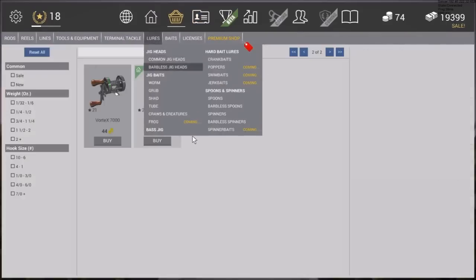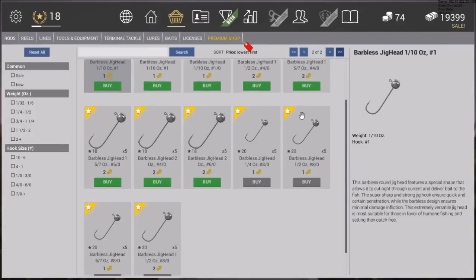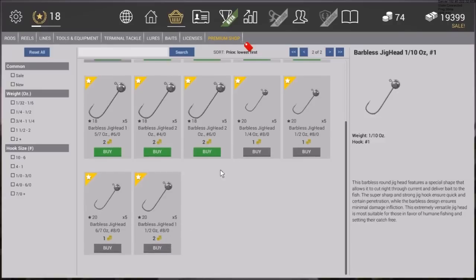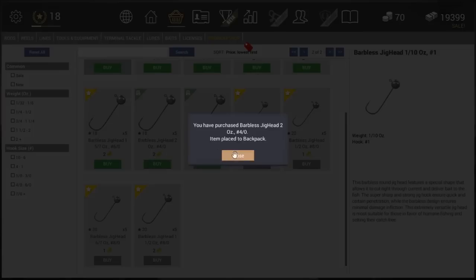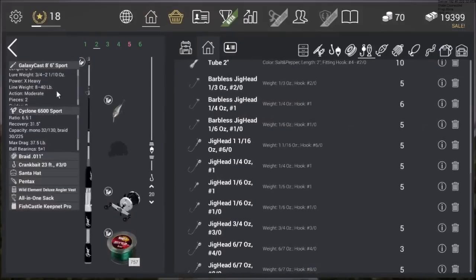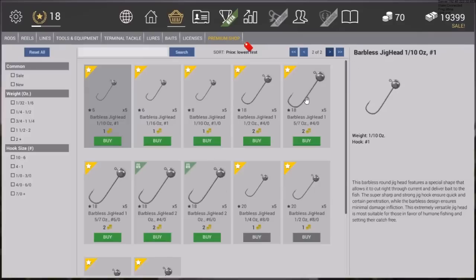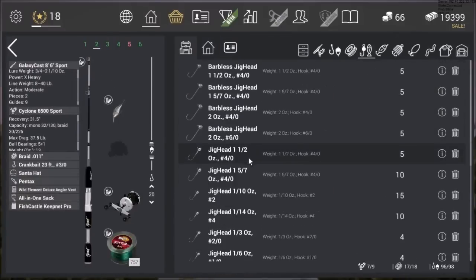If I had a bigger barbless jig head I'd take it, so I'm going to the store to get some more jig heads. The biggest available is an ounce and a half. I tried to buy them but it's a level 20 requirement — my mistake. They also have two bouncers here. This rod can handle up to two and a tenth ounces so I'd prefer an ounce and a half. I'll go with the ounce and five-eighths and the one-and-a-half ounce bouncers — and those are in the backpack now.